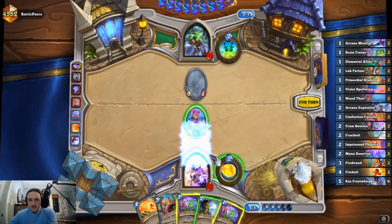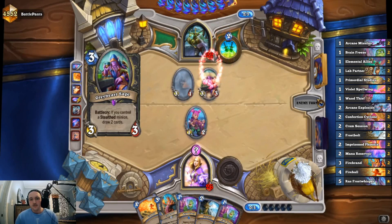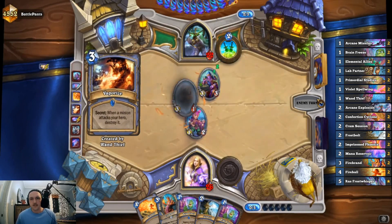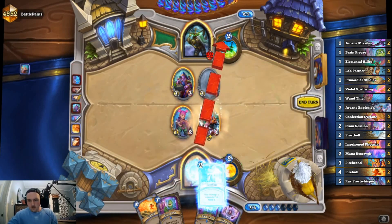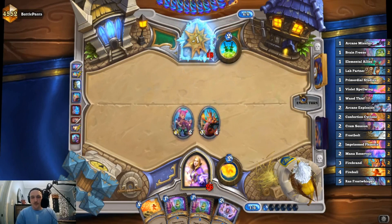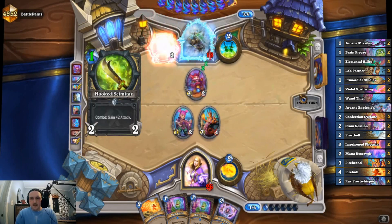We're just gonna play the Vaporize and hit him in the face. We can take this somewhat slow — we have nine damage from hand. The hope is they use their removal, then Firebrand kills this. Yep, there's the Vaporize — that's good. Firebrand clears this and freezes face so their weapon can't attack next turn. We'll hold on to the Cram Session for one turn in hopes of getting a spell damage minion, but if not we'll just play it for one draw anyway. We have ten on board right now.